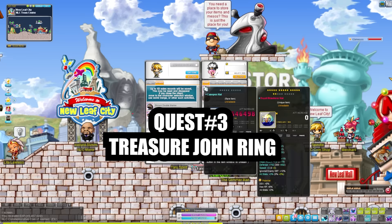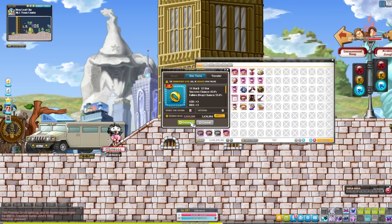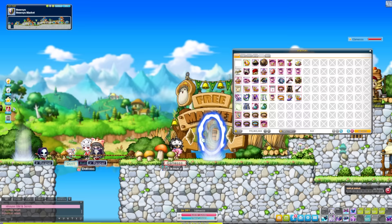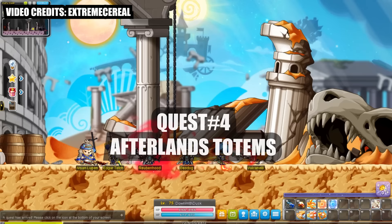Moving on, we have the Treasure John Ring quest line. This ring is not best in slot but if you are early game it helps out a ton. You can potential the ring and later get meso and drop lines on it if you want. The quest line takes literally three minutes — you get a coin, go to the coin shop, and get a ring. Pretty straightforward and very easy. I'll leave a video in the description if you want to do this quest.